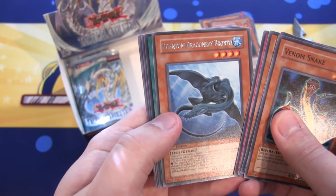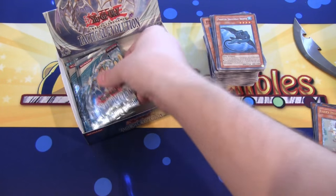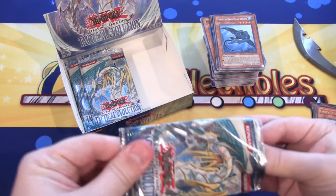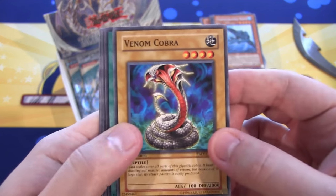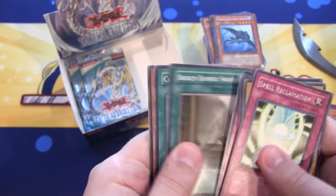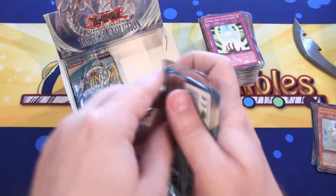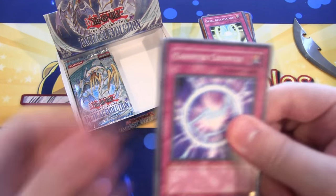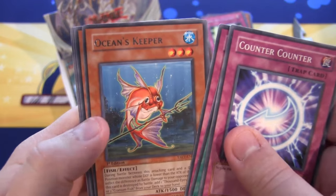We have Phantom Dragon Ray Bronto, another Gemini. Venom Cobra — Venom cards are pretty fun. We have a Spell Reclamation. I've used the Venom cards here and there on Dueling Network just to be that guy. They're pretty annoying actually if you can lock someone down with them. It's one of those older archetypes that's fun to go back to. Ocean's Keeper.